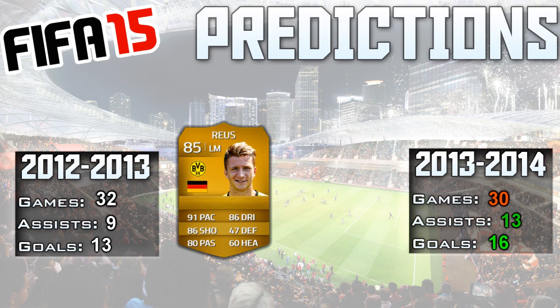This first episode I'm doing my personal favorite player — one of my two favorite players. Obviously if you guys don't know, my other one is Mario Götze. So this is Marco Reus, and let's look at his stats last season. Last season he played 32 games, had 9 assists and 13 goals.